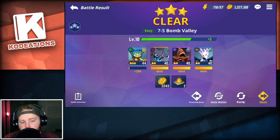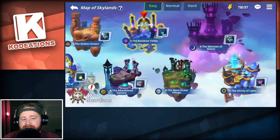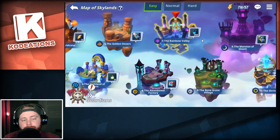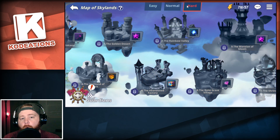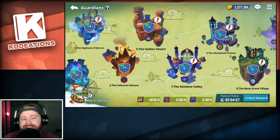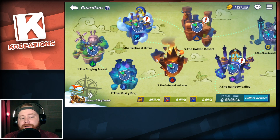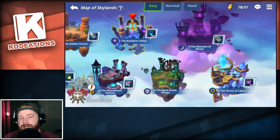Heroes do level up — the three heroes I currently have are maxed at level 40, and I can evolve them to increase their star rating. This is an island-driven, stamina-driven system with three different modes: easy, normal, and hard. There's also a guardian section where you can patrol islands in an idle-style fashion, and after that patrol is up you can claim additional rewards. That's basically the campaign mode.